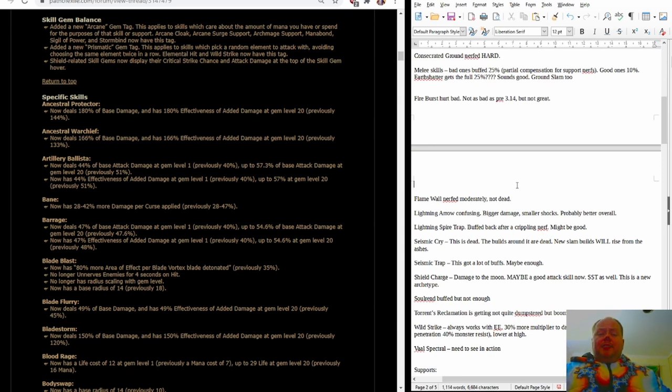Surprisingly, a number of the slam skills also get the full 25%. Slams are copying a significant nerf in that Seismic Cry is basically being removed from their builds. However, the fact that slams are picking up so much elsewhere makes me think a new type of slam build may very well be meta. I would certainly be looking at Earth Shatter and other slams as very realistic choices for league start — possibly as a Champion, Berserker, Juggernaut, or Gladiator. There are a lot of different ascendancies you can play them with and they all look pretty good.